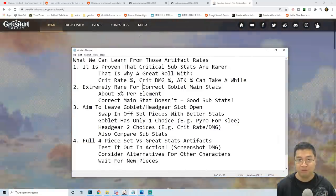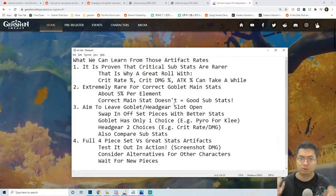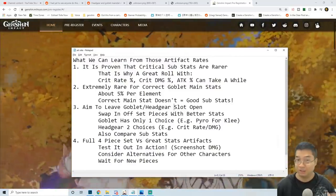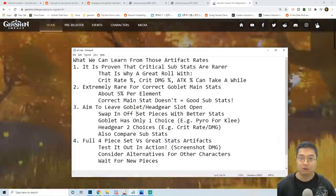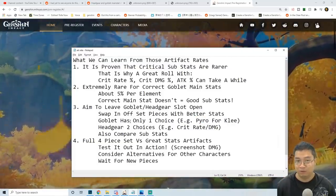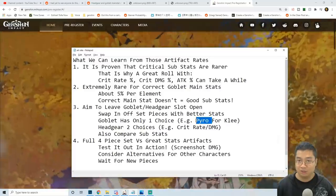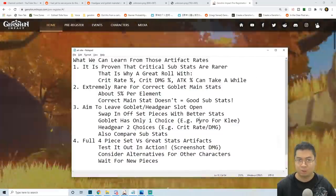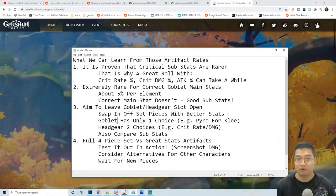So what we want to do is leave the set pieces open — leave the goblet and also headpiece open. We can swap in a piece that is not from the same set and have better stats. What we want to do is choose the goblet first, because the goblet only has one main stat choice that matters. If I'm going for Klee, she has to get pyro for the highest damage — and that is only a 5% chance. For the headpiece, I can choose between critical rate and critical damage, which is about 20%. So I'll opt for the off-set goblet and then go for the headpiece.